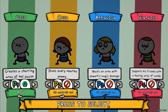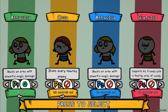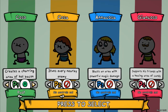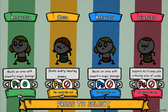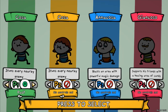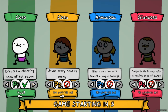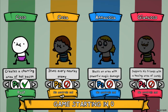I can be Koso, Kosa, Anakosa, or Gian Koso — and they all have a special ability. Creates a charring area of hot bacon. Stuns every nearby enemy. Blasts an area with powerful magic damage. Supports his friends with a healing area of candy. I'm going to go with Koso and jump right in. You can see I'm wearing like purple underwear and that's it.